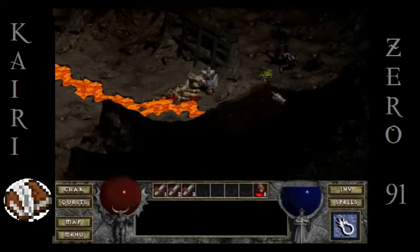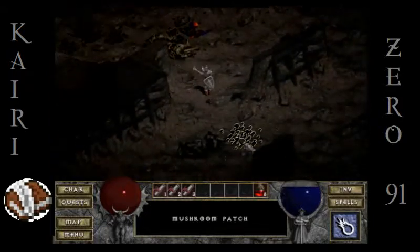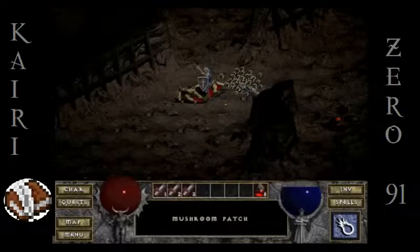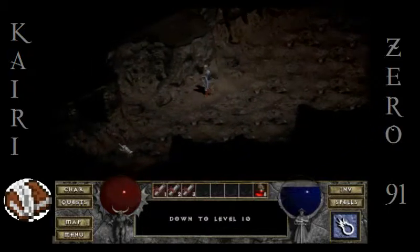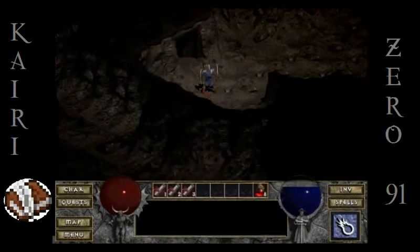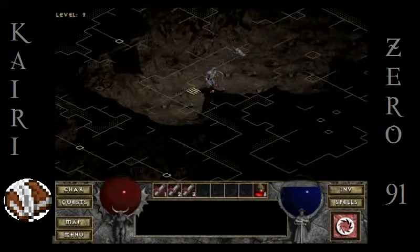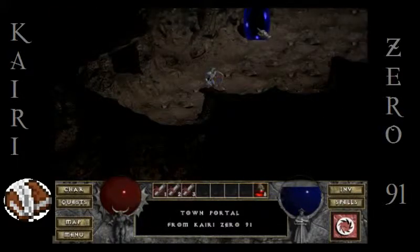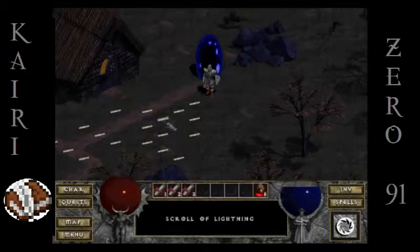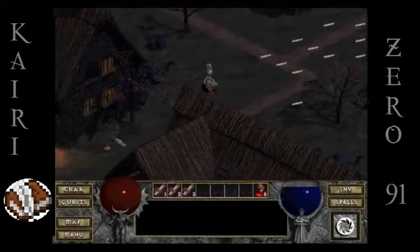Where were the mushrooms at, by the way? There was a mushroom patch. I can't use this yet — when can I use that? The stairs are right here, stairs down to level 10. I really don't know what this Fungal Tome's all about. Let's head back to town real quick — we're done exploring level 9. Let's head back to town, get a couple of things identified, buy some more potions, and find out if anyone can explain this Fungal Tome.